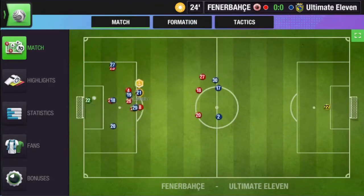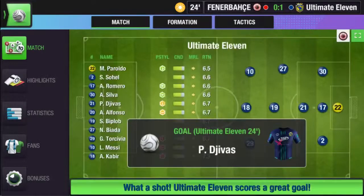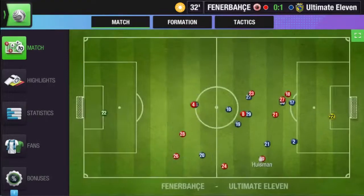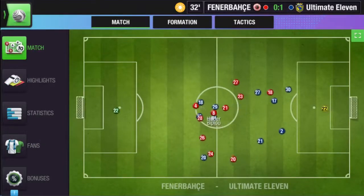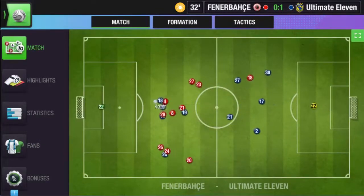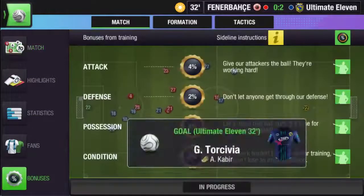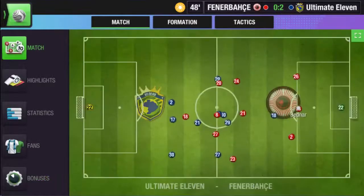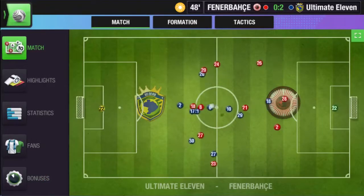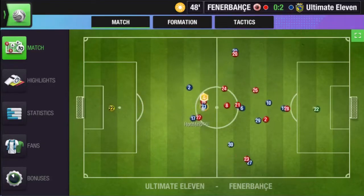Now let's talk about the best playstyle. Each playstyle has its own capabilities, however they are most effective in the proper formation. Ball Playing DC is more effective for DC in an attacking formation. No-Nonsense DC and Stopper playstyles are more effective for defensive formations, but you should have at least one No-Nonsense DC for any formation. Wingback is more effective for DL/DR in attacking formation, while Fullback is best for defensive formation.